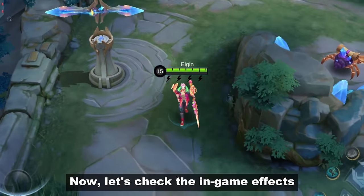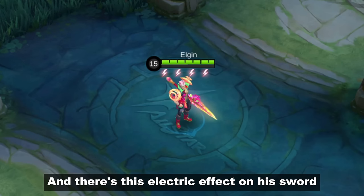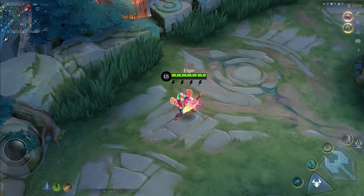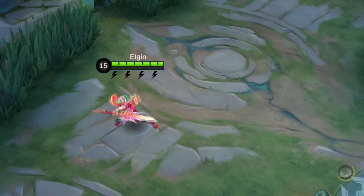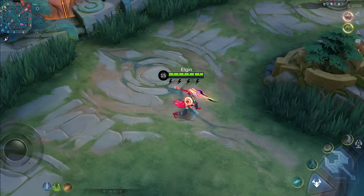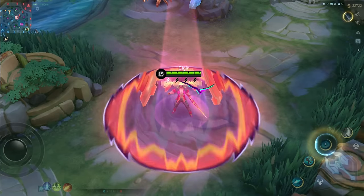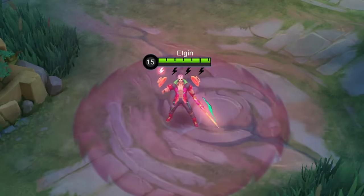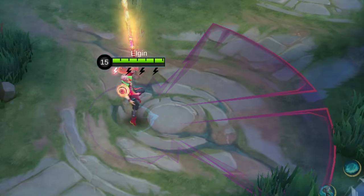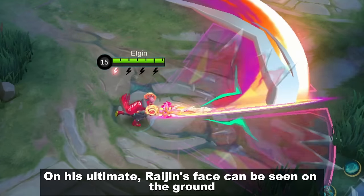Now let's check the in-game effects. Here we can see his passive using the lightning icon, and there's this electric effect on his sword if he has at least one combo point. On his ultimate, Raijin's face can be seen on the ground.